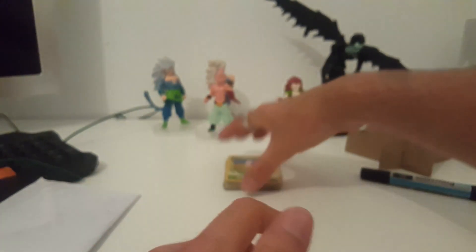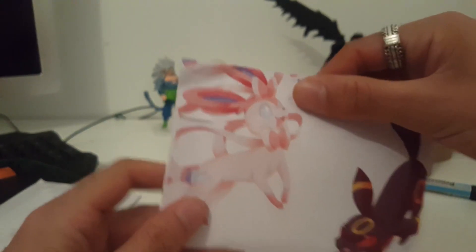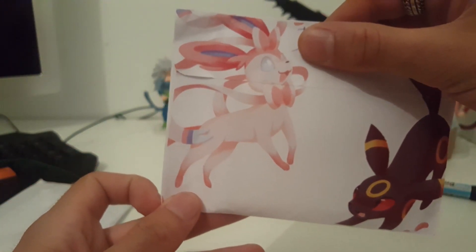All right, it's really nice — I can almost complete my base set. This is a pretty cool envelope. Let me block my info. Look how cool the envelope is, it's awesome! All right, let's open that baby up.